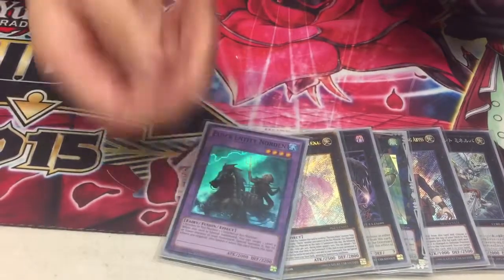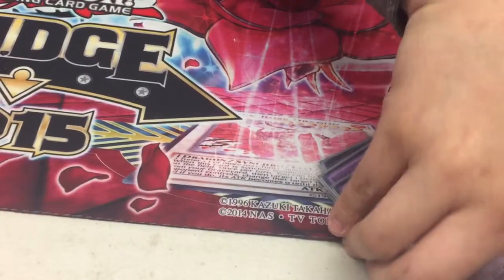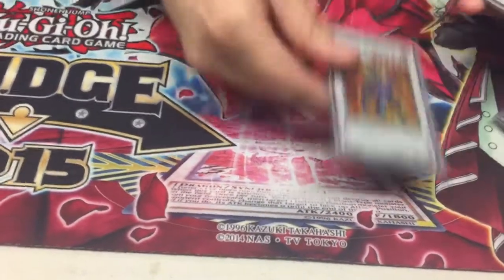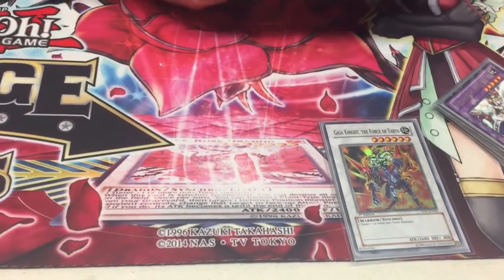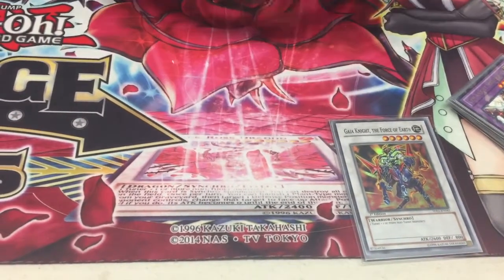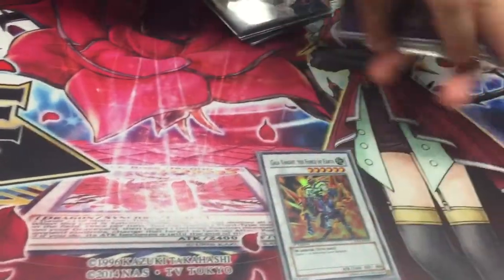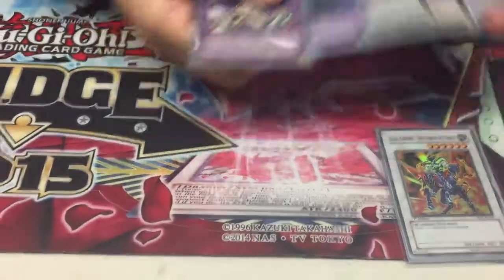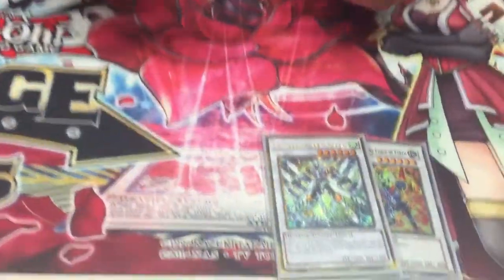Next off the fusions, we got Starving Venom, of course, and Sarafane Knight — that's it for fusions. Next we get to the synchros where everything's really spicy. We got Gaia the Force of the Earth — it's a level six. It lets me go into Pilgrim Reaper and Beatrice, and go off my combos as well. It's a 2600 beater. Charge Warrior — because drawing cards is good, and it lets you attack into every special summoned monster.